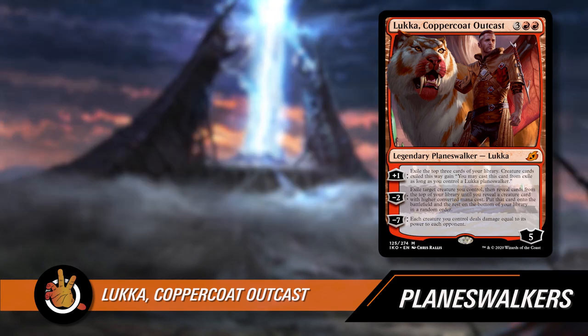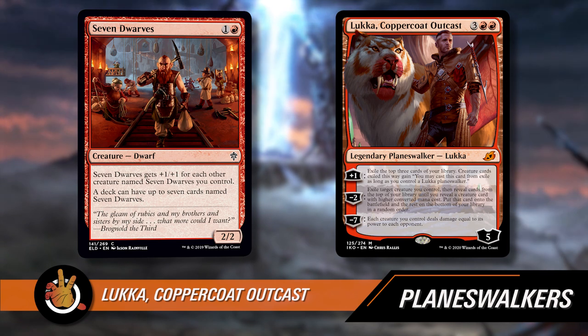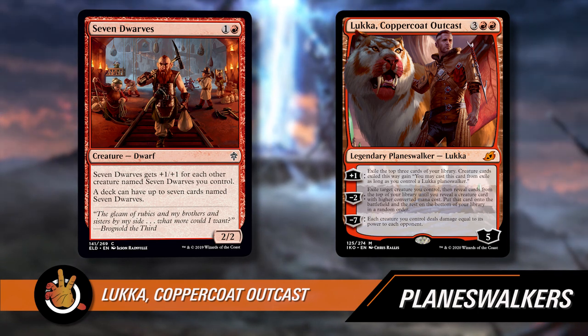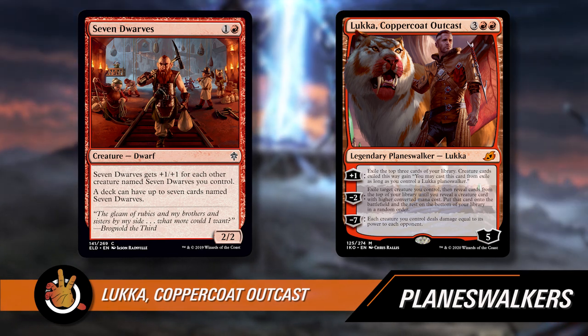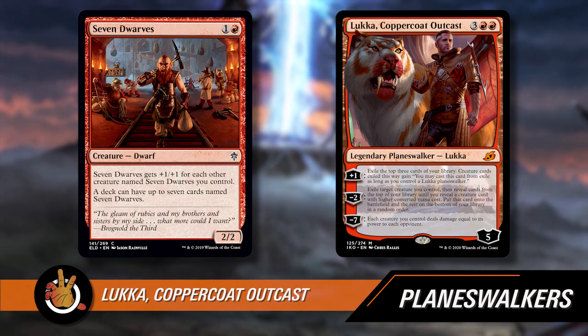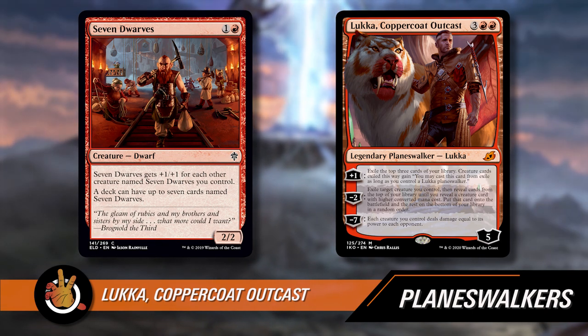You can also build your deck to make sure you're always getting a good hit. Once you cross a certain threshold — maybe there's no creatures in the middle, they're just all huge or all small — you can do stuff like that. One card that I think has finally gotten its time to shine is Seven Dwarves, because you put seven of these two-drops in your deck (you can have up to seven cards named Seven Dwarves), and all of a sudden when you use Lukka, you're guaranteed to get something above two CMC.